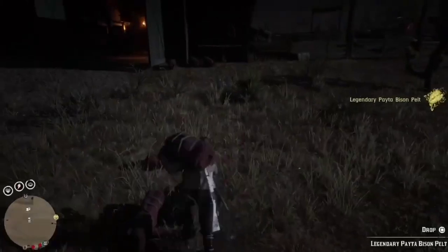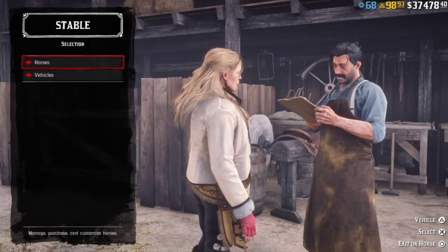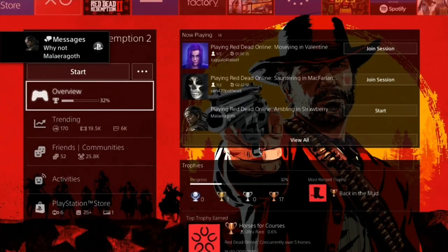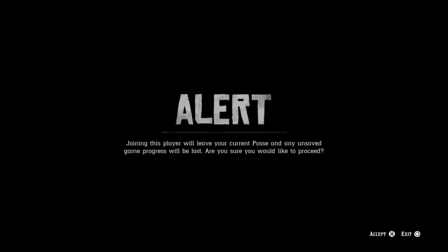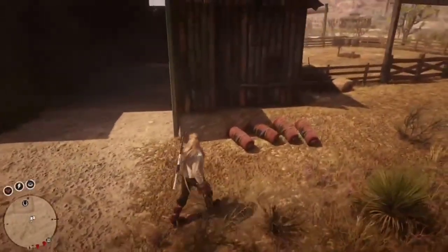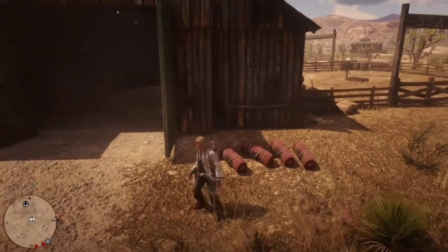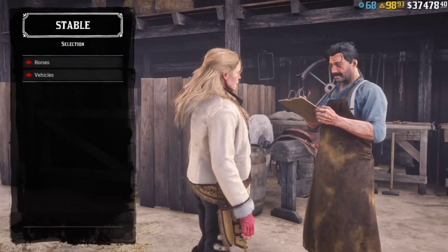Go into the stable and get the posse leader to throw down all the pelts outside. Once they're throwing down the last pelt, they'll tell you so you can hit the glitch. To hit the glitch: press the PlayStation button once, go down to overview on Red Dead Redemption, and join someone from the list. When the black alert comes up, press the PlayStation button again, go up to the party, join session on your friend, and keep spamming X until you see the clouds. Then stop and you should spawn down into a random public lobby where you'll see some pelts on the ground.